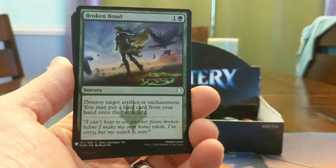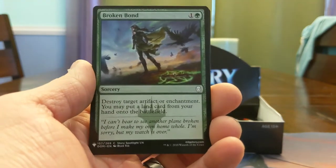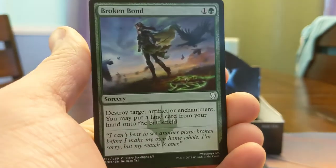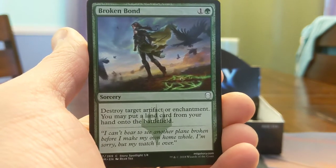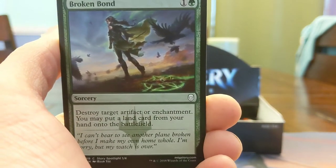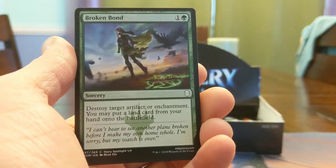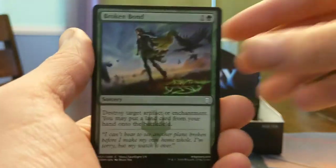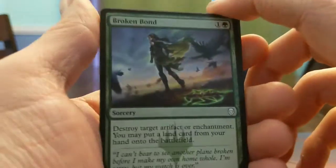Broken Bond — a little underplayed in Commander these days. It is really nice to kill a thing and then play one of your spare lands, sorcery speed, not the greatest. The story this card tells is pretty cool — this is Nissa on Dominaria not going the way she wants. She's just like 'nah, I'm out.' These ley line patterns — I think they used them to dunk on the Eldrazi on Zendikar for the second go-around. I don't know if she left Dominaria or if she never went. Maybe we'll see Nissa again someday. We gotta figure out what she's doing with Chandra.